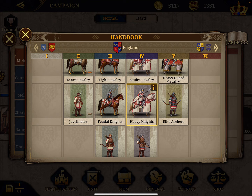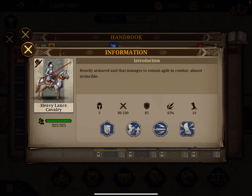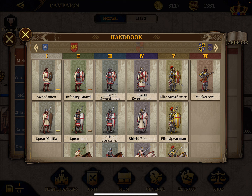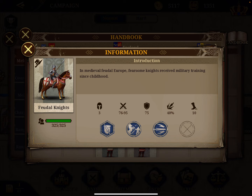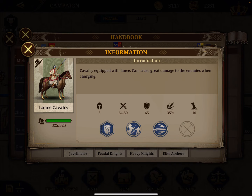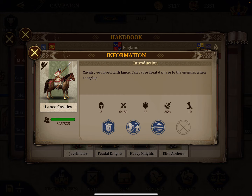Number eight is the Heavy Lance Cavalry, with an attack-defense score of 175, attack of 90, and defense of 85. A charge bonus of 45% and attacking multiple units with damage of plus 5. The last two are number nine and ten: the Shadow Knights, a level 3, much weaker with 161 points and 86 in attack. And the most basic one is the Light Lance Cavalry, which has 137 points and 72 in attack.